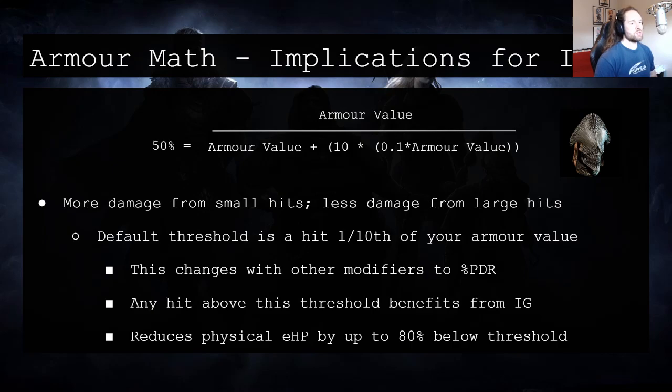So what are the implications for Imbalanced Guard? If you have no other sources of physical damage reduction, then the threshold above which Imbalanced Guard helps you is one tenth of your armor value. Any hit that is larger than one tenth of your armor value benefits from Imbalanced Guard. Any hit below that threshold, however, you will actually receive more damage if you have the Imbalanced Guard keystone specced.